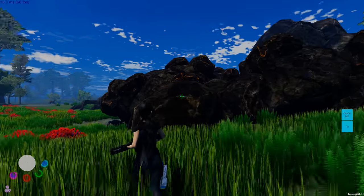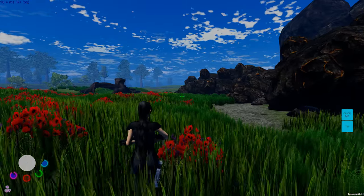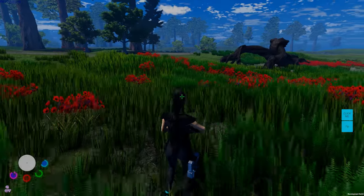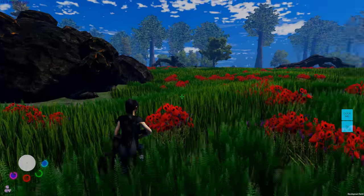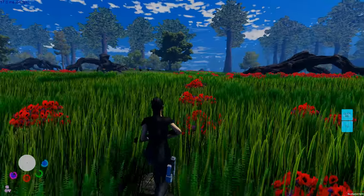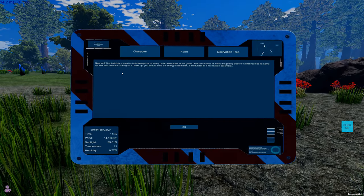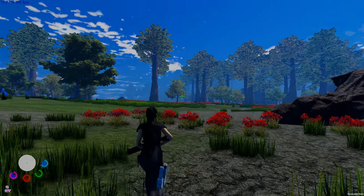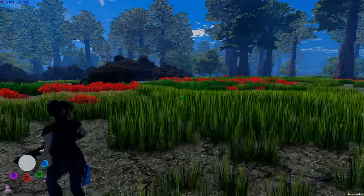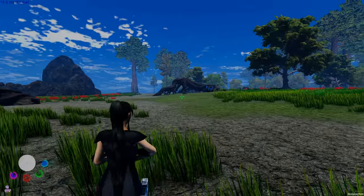Lots of copper here. We can actually build a massive base because the parts for base building are made from copper — usually one copper gives you four items. Oh there's a wolf. If it yells at you, you better run because it calls in a pack. We're still in early pre-alpha. Here's bloodstone, and there's an annoying rabbit.